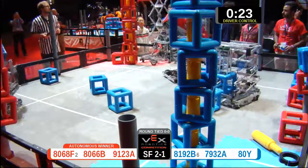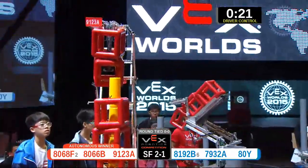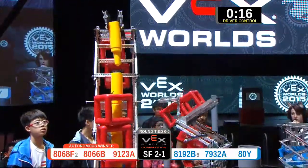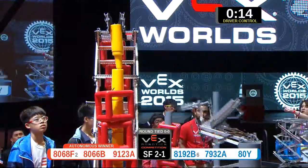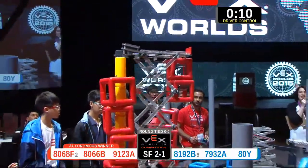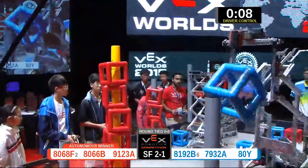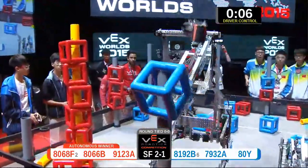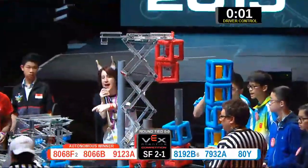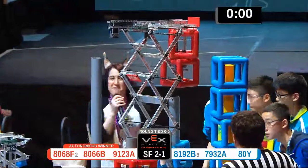7932A over toward the audience takes a blue cube on the short post. Red alliance — one, two, three cubes on the medium post. 9123A with a super high extension, tried to place a section but didn't quite make it. They still have two cubes loaded — we'll see if they can score in the last five seconds. Blue alliance and red alliance are fighting it out right by the boundary.